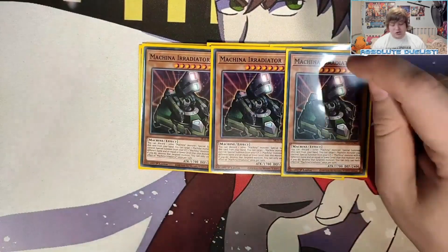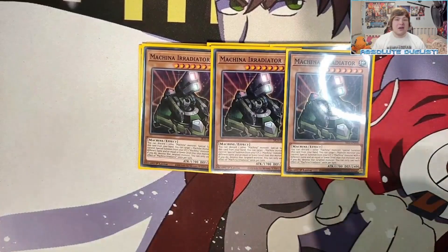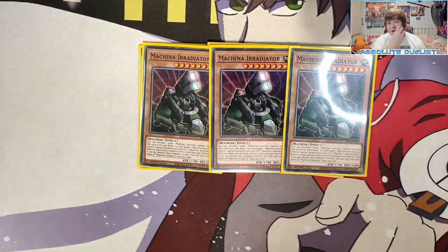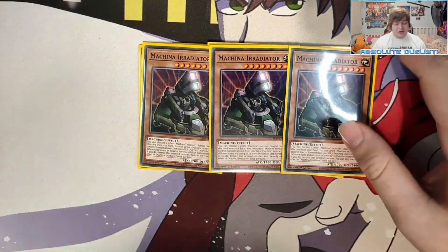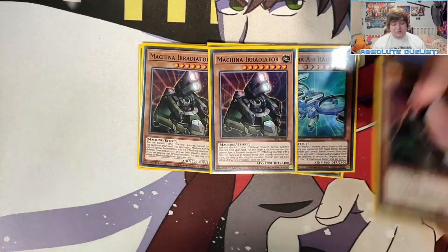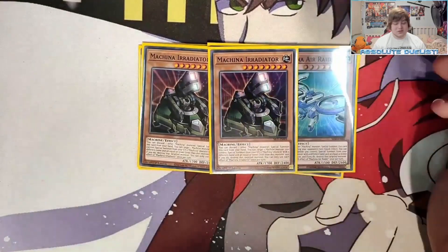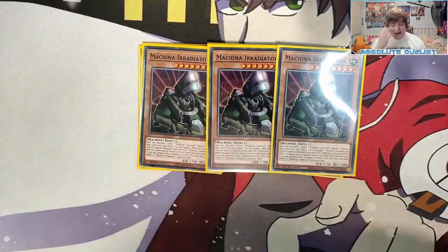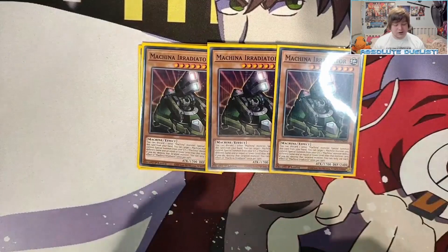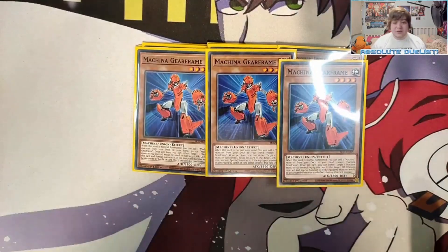Machina Irradiator is another really good card — it can destroy a Machina card and special summon a Machina monster from the graveyard with equal or lower level. There's a combo I do often: summon the Air Raider or Irradiator, then continuously summon them from the graveyard to keep gaining resources and getting more ways to summon back our Citadel. Next, we play three Machina Gearframe — basically Stratos from the deck when normal summoned, searching any Machina monster, giving us access to every Machina in the deck.